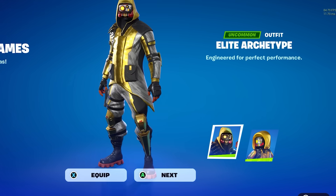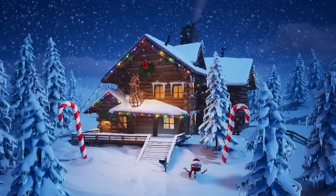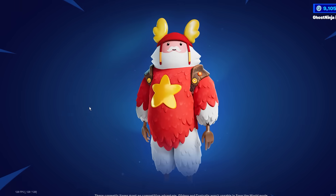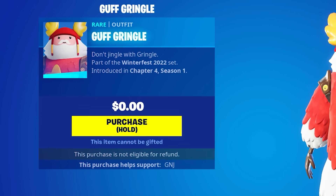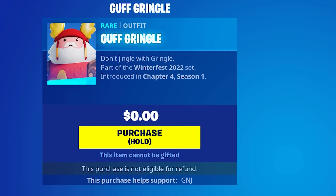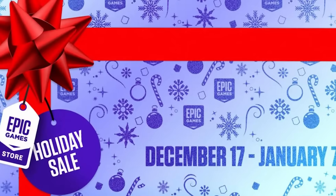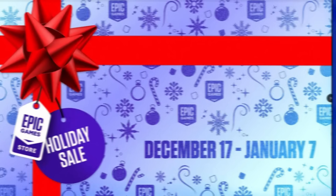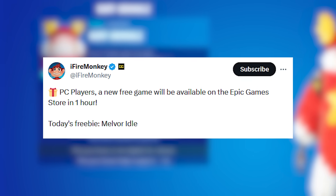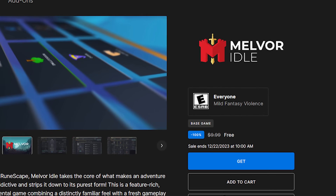Here's how you can unlock a free skin no one's talking about. For Winterfest 2022, Fortnite added a free skin inside the item shop — all you had to do was go into the bundle section and claim it for $0, making it easily obtainable. This was in celebration of the Epic Game Store promotional event for Christmas, which has now just been activated today, so you can get a free game on the Epic Game Store launcher.